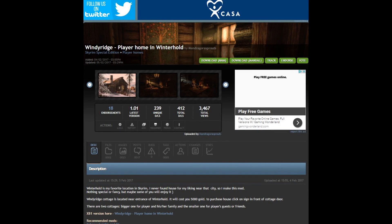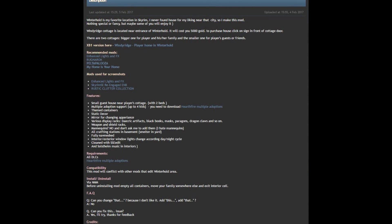Hello and welcome to another episode of Skyrim Mod Quickie. In this episode we have Windy Ridge, a player home in Winterhold by Mandragora Sprouts. The mod adds two cottages just outside Winterhold, and without further ado let's see what the mod has to offer.